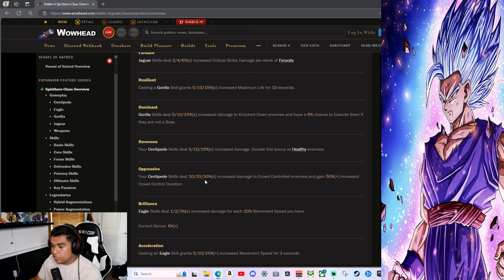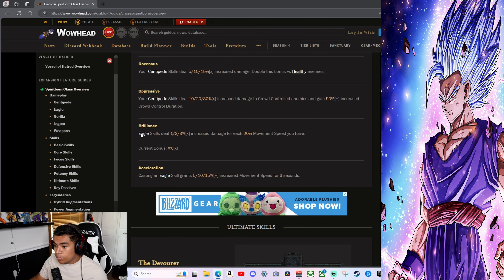Ravenous: your Centipede skills deal 5% increased damage, double this bonus versus healthy enemies. Oppressive: Centipede skills deal 10–30% increased damage to crowd-controlled enemies and gain 50% increased effect. Brilliance: Eagle skills deal 1–3% increased damage for each 20% movement speed you have. Exhilaration: casting an Eagle skill grants you 5–7% movement speed. Eagle is really focused on movement speed synergy.